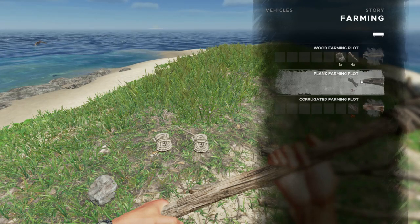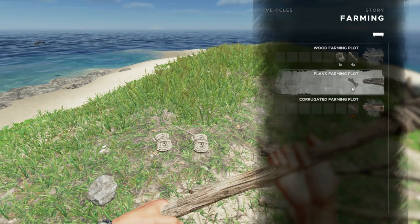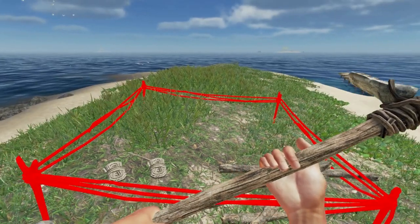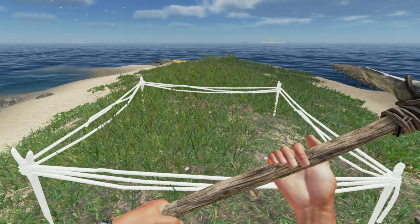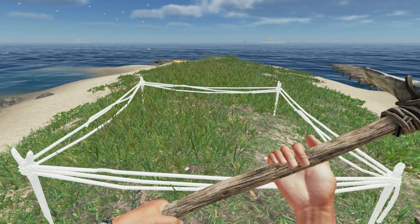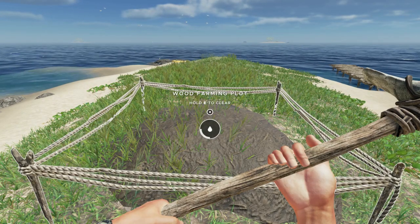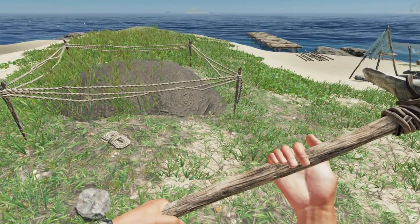You can create a plank farming or a corrugated farming plot, and it might be more visually appealing depending on your style. I don't like to waste those resources — they're a lot more rare. So I always go with the wood, then you just put it where you want and press the mouse and it'll actually build it.